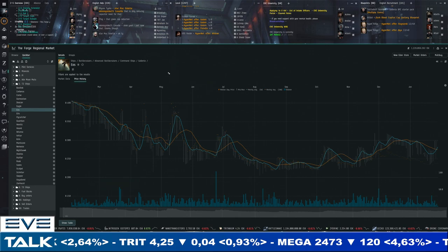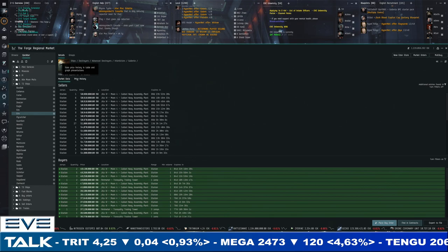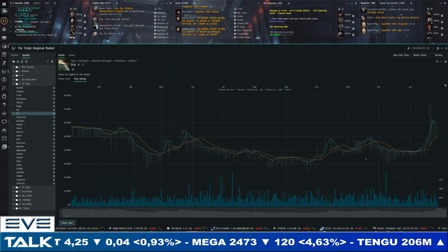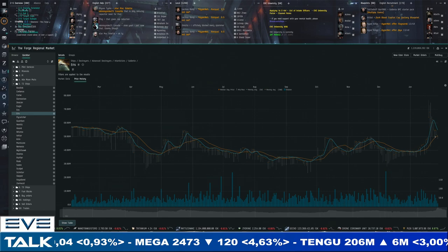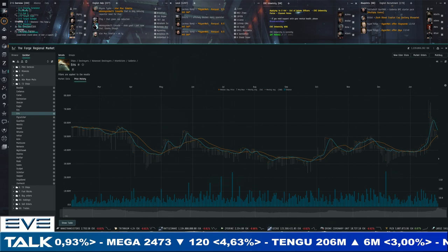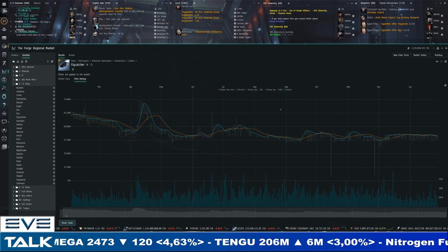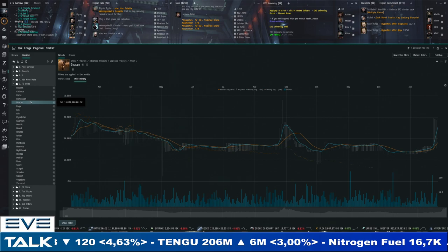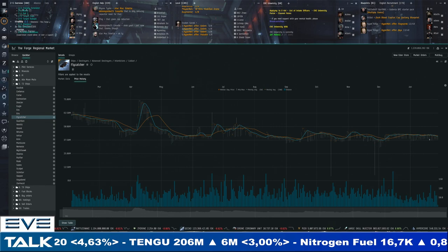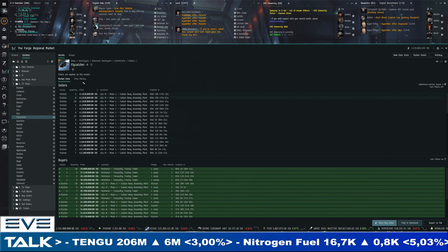The Ares jumped up to 70 million and is recovering, landing at 51 to 48 million — buying an Ares for 30 million won't happen anytime soon. The Flycatcher is surprisingly stable at 42 to 38 million, having started the year at 60 million and briefly hitting 50 million on a couple of occasions. Now that the Deacon has moved, we could keep an eye on what destroyers start to do. If you're lagging behind, grabbing a Flycatcher below 40 million could still be a good plan.